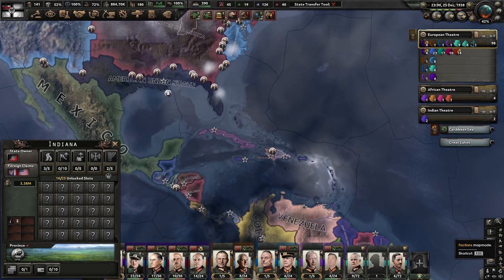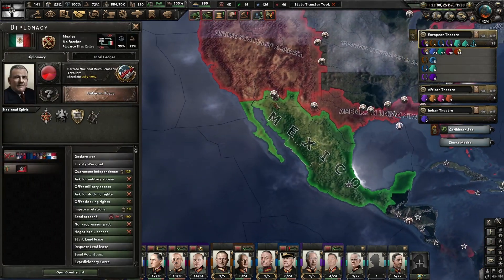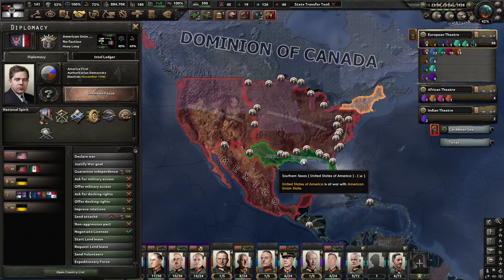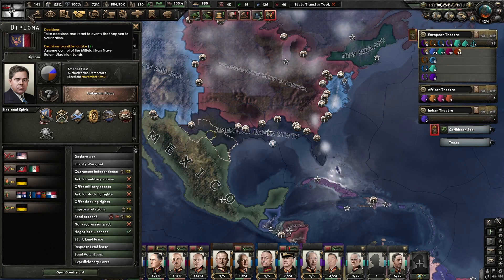Now might be a good time to help out the Union State — oh wait, what? An invasion from the Mexicans against the entirety of the Entente. You're not in the Entente, you're just at war with them. Yeah, now would be a very bad time to send support to the American Union State.